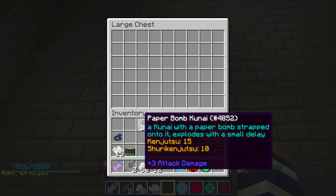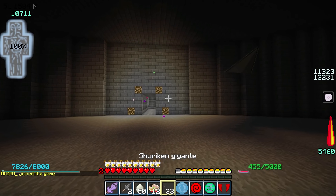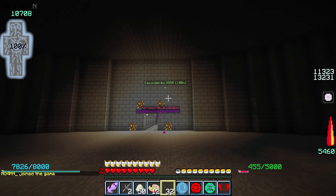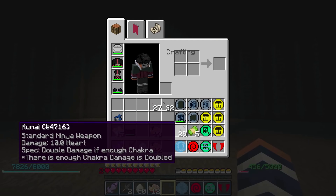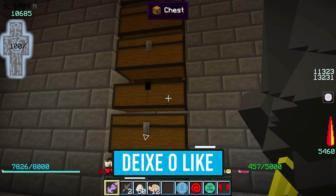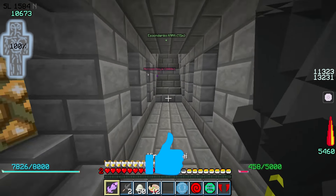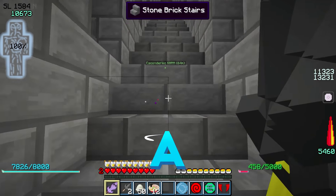Eu vou usar só essas três armas. A primeira é uma shuriken gigante — olha aqui na minha mão, ela vai girando e acerta a pessoa. Essa outra aqui também é uma shuriken gigante bem grandona, e é bem rápida. E essa outra é uma kunazinha normal. São todas elas bem fáceis de tacar, mas com um poder imenso e destrutivo — porque isso daqui, se pega na pessoa, acaba com ela. Temos aqui o nosso arsenal de armas ninjas, que vai ser muito útil para quando a gente fizer batalhas.